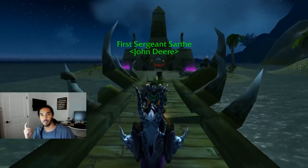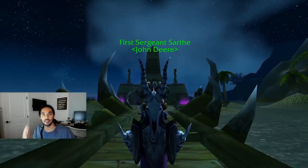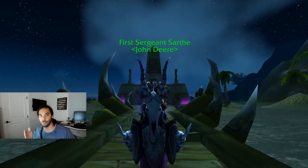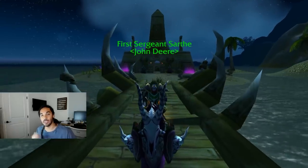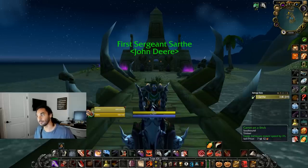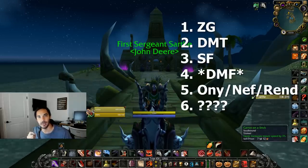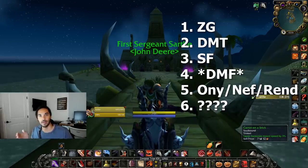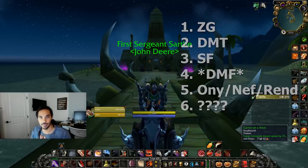People of both factions are leveling priests and shamans to level 20 and beyond just to dispel and purge world buffs. We're seeing griefers stationed at pretty much all of the world buff locations around the world, and that's the reason why we're going to choose a specific order for getting world buffs today. I'm going to post the exact order on screen, and I'll go over exactly why we're getting these buffs in that order as well.